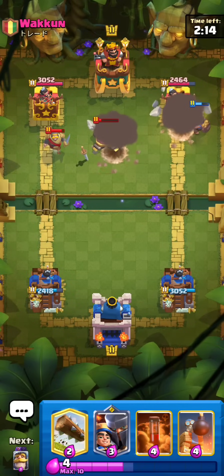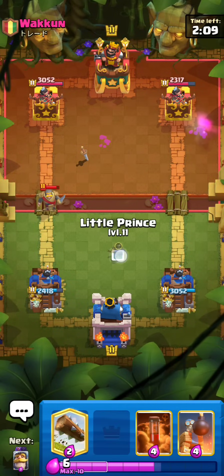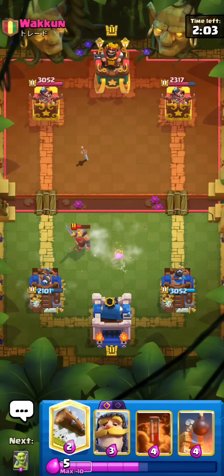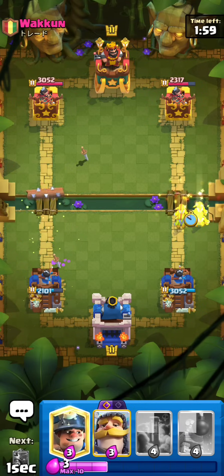One unfortunately gets kited towards the Cannon, but the other one goes kind of crazy. I'm going to have to go for an LP on this Knight as well, so I'll just go for one on the right so that it counter pushes towards the right lane. He actually does elect to Lightning it off — I'll just Log, I don't want to waste a Knight on that. And then Goblins at the bridge.